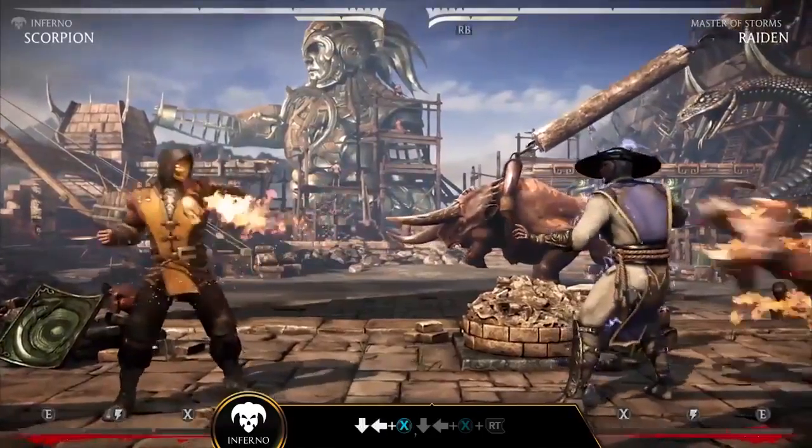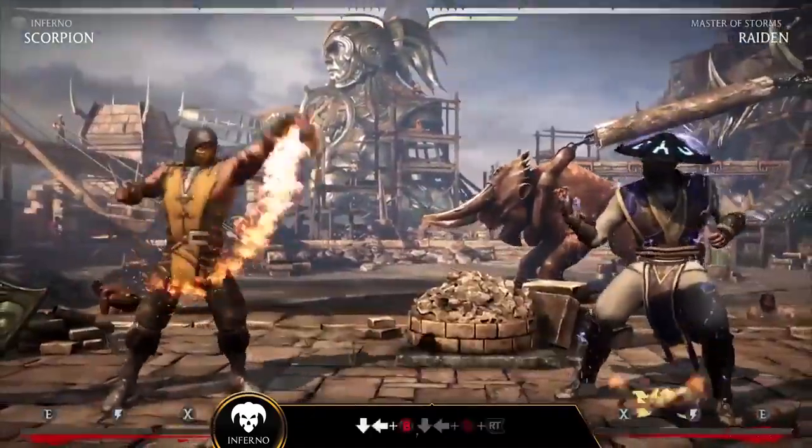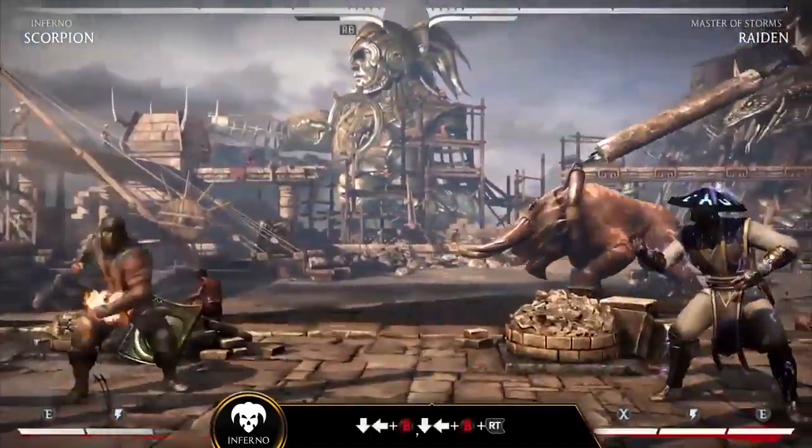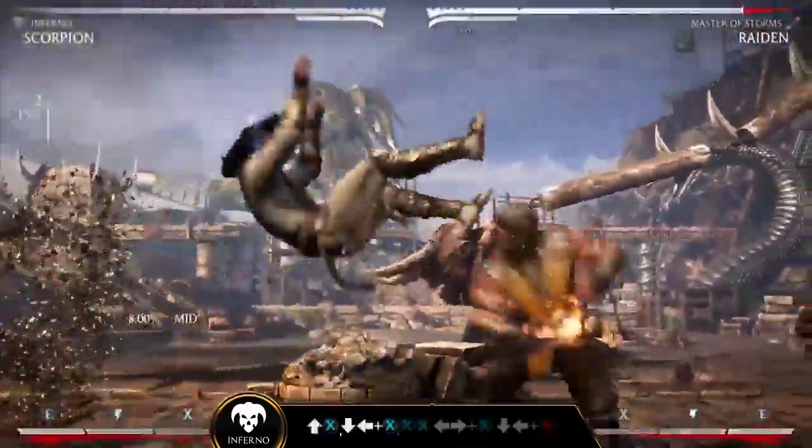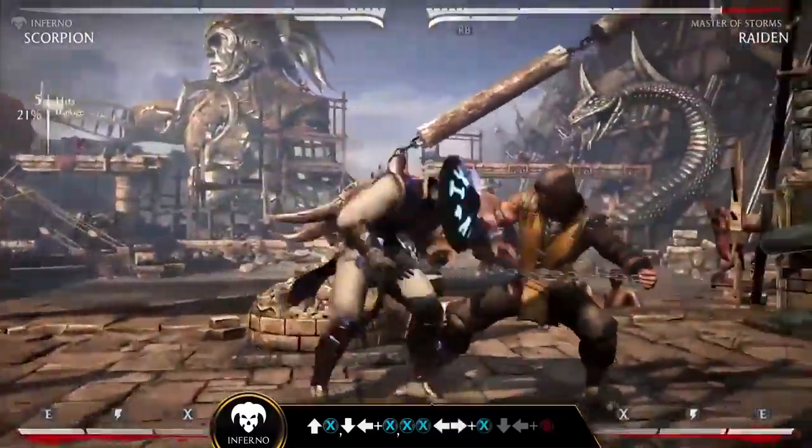The Inferno variation allows Scorpion to summon three different minion attacks to zone out or lock down opponents. Some enhanced versions will do additional damage, while others will extend your combos.